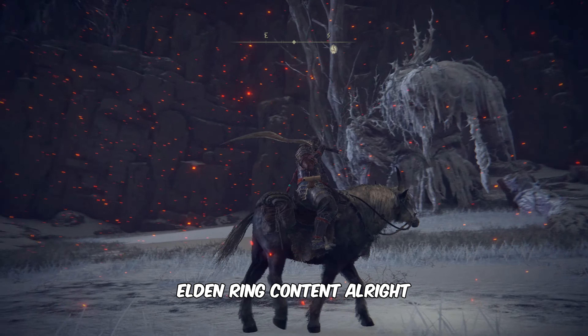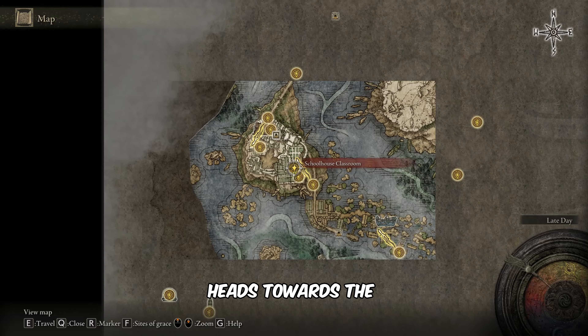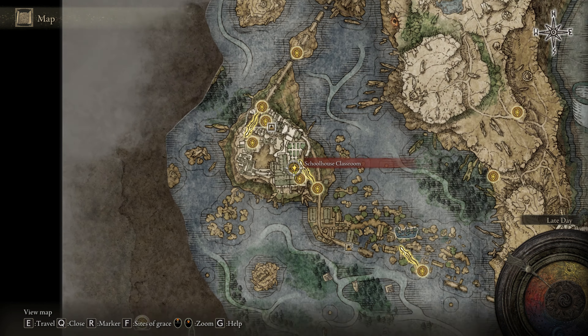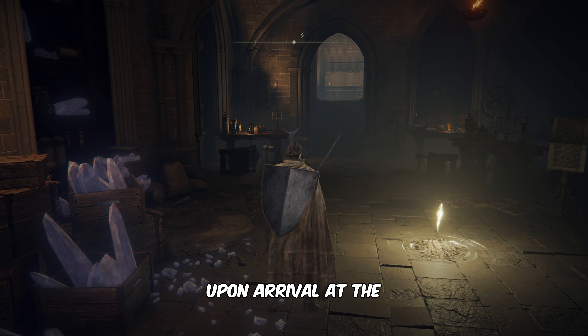Alright, let's dive right in. To get the Lazuli Glint Stone Sword, head towards the marked point on the map. Upon arrival at the Academy of Raya Lucaria Site of Grace, follow my lead — head upstairs and turn right to fight the NPC. Kill him quickly while avoiding attacks from other enemies to retrieve the Lazuli Glint Stone Sword.